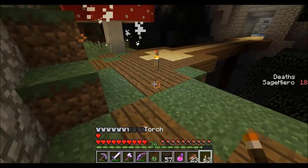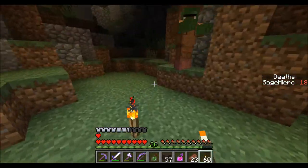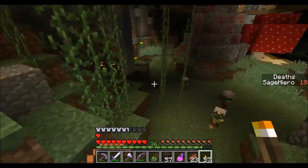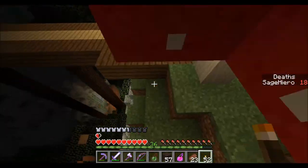Looking at that now, it kind of looks like the teleporter — the checkpoint. Let's just circle around here first. Light this all up. Oh, it's a chest. So many spawners.